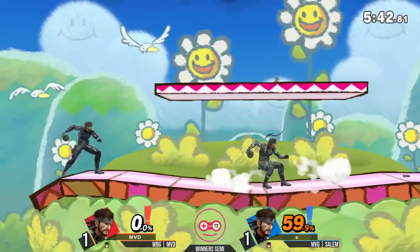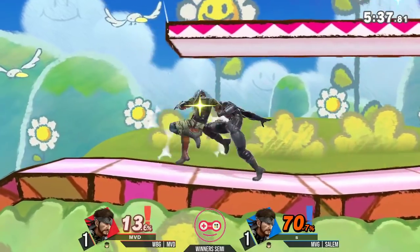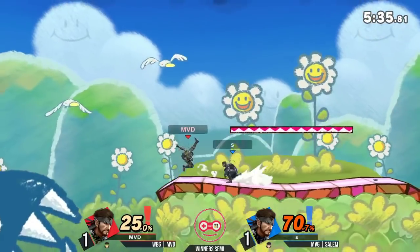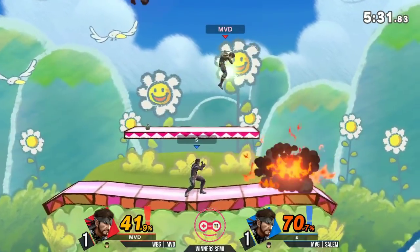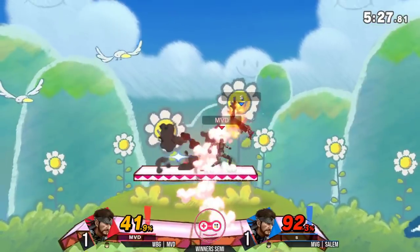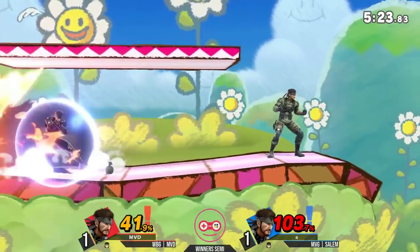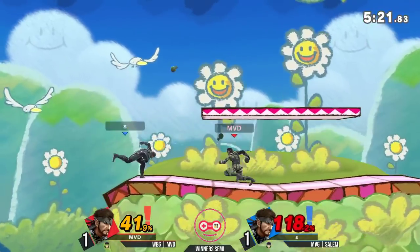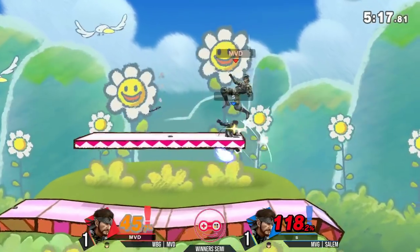Both players so cautious right now, so many grenades. See the down smash from MVD — doesn't really get anything off it. First interaction there — dash attack, and now F-tilt for Salem. 37 damage built up. That dash attack puts you in such a bad angle, that's why it's so useful. MVD trying to use that C4, barely missing it, but the grenades do the work anyway. And now Salem at 92% — the down throw. Avoiding the first, can he land the second?